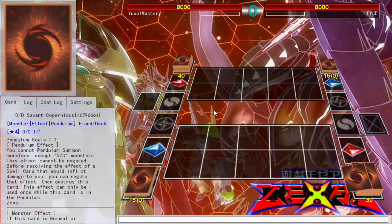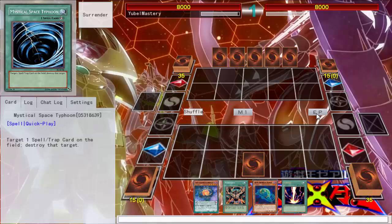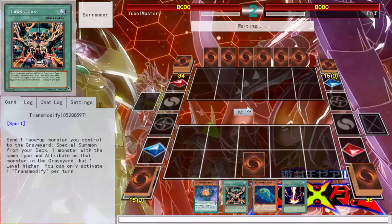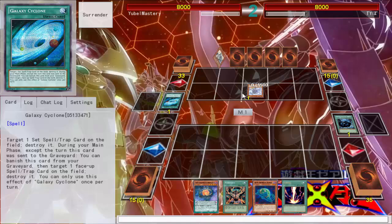He made me go first, that sucks. I guess I'll set the MST and pass — I don't wanna go first, I kinda wanna go second, cause I have a pretty good play. You're probably wondering what's up with Transmodify — it's actually a pretty unique play that can be done with this Transmodify. I'm just gonna Galaxy Cyclone on my MST — that's fine. That sucks that he's got Galaxy Cyclone in the grave right now, cause he could just use it on my Dark Contracts.